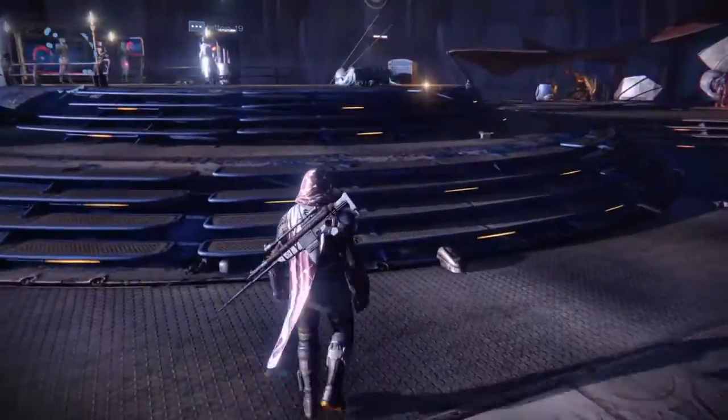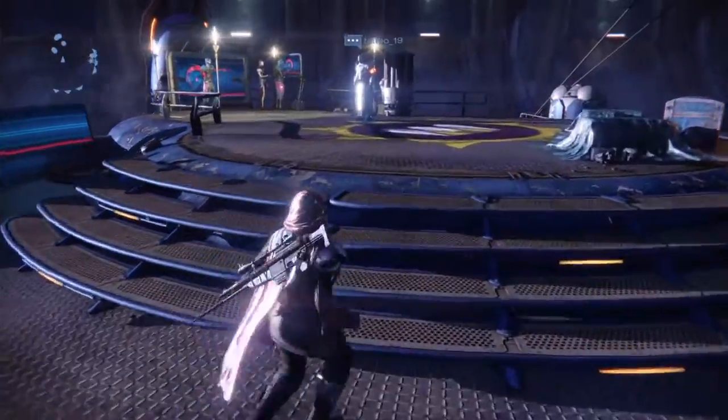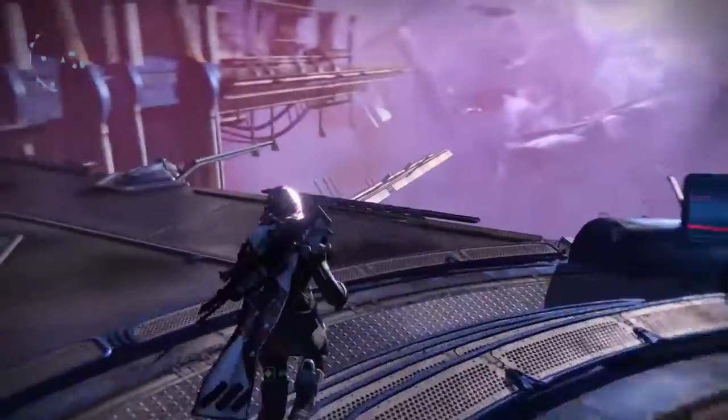Ranking up Petra Venge also gets you her set of the Queensguard armor up to a level 390 light.